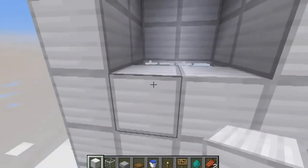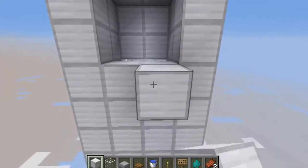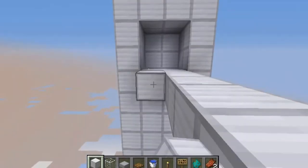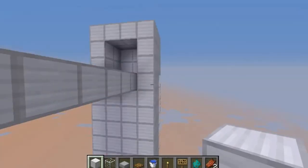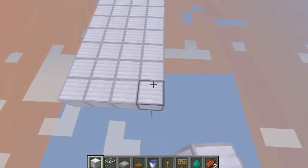So once you have this right here, all you want to do is bring this out by I believe it's eight blocks — one, two, three, four, five, six, seven, eight — and do that on all four sides. Then you can make this glass if you want; I'm just going to use iron for right now. But you want to bring the walls out too, like this, and also do this on the other side. Make sure you do the top too.